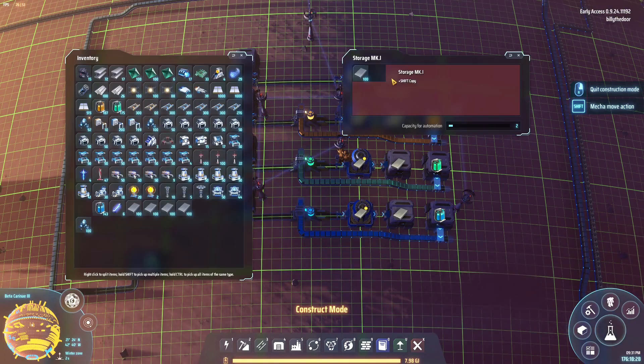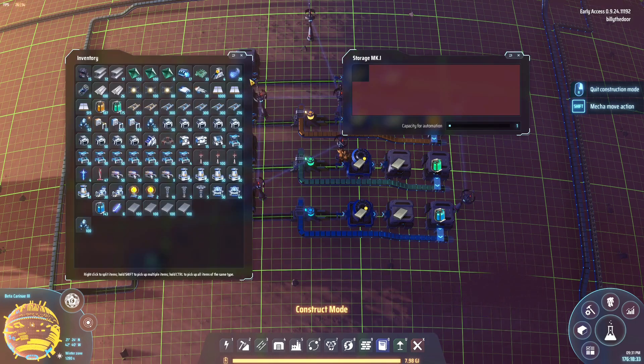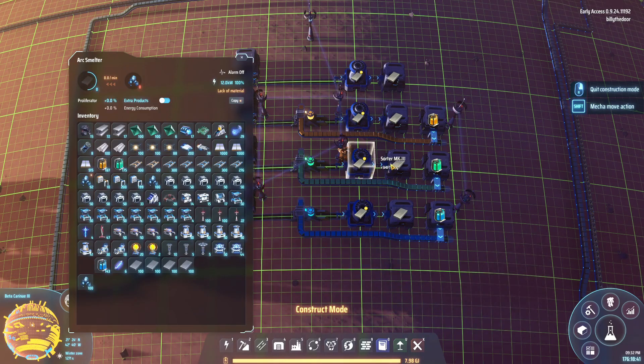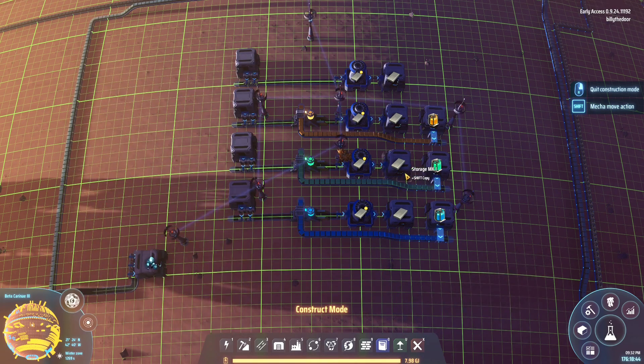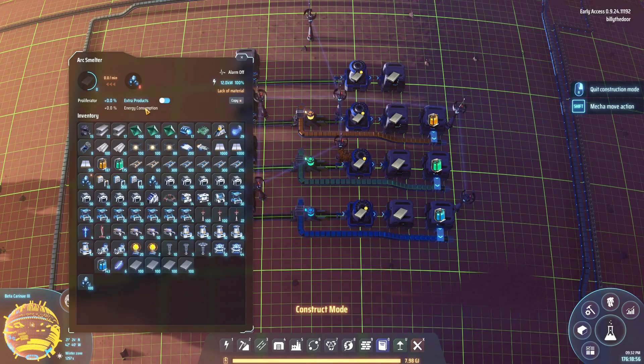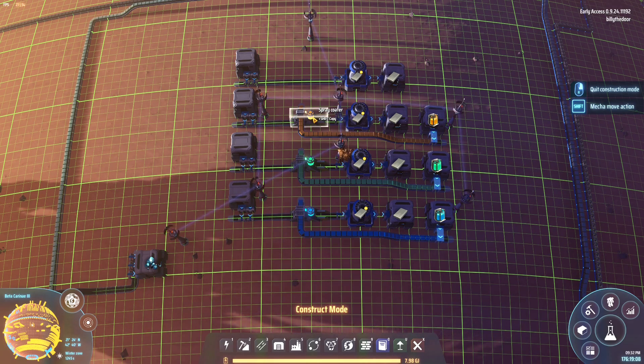We turned 100 ore into 100 plate with no spray — no surprise there. With mark one we turned 100 ore into 112 plate, and get an extra half because it's a 12.5% bonus. With mark two we got 120 plate, and with mark three we got 125 plate. So in extra products mode, you put in the same amount of resources but get out more products — same amount in, plus whatever bonus your spray coating provides.